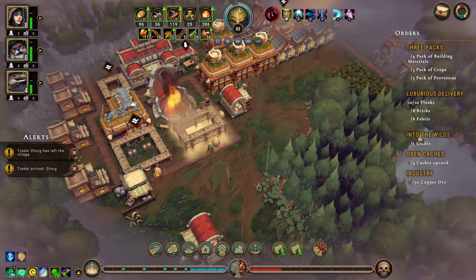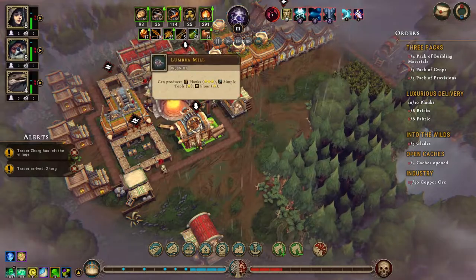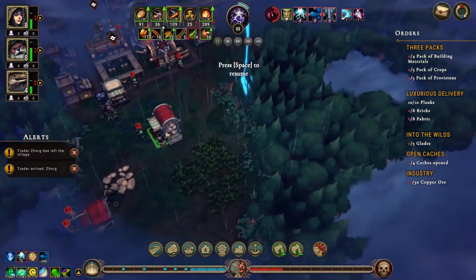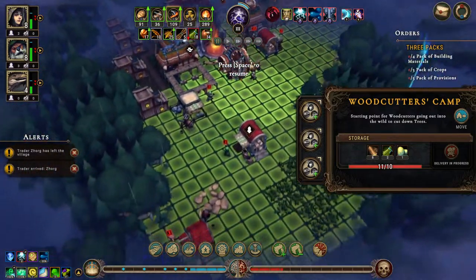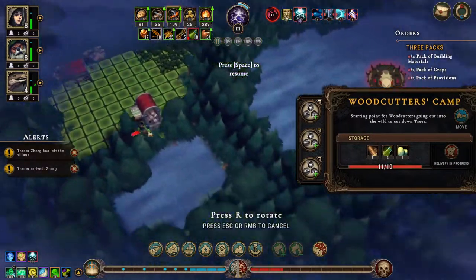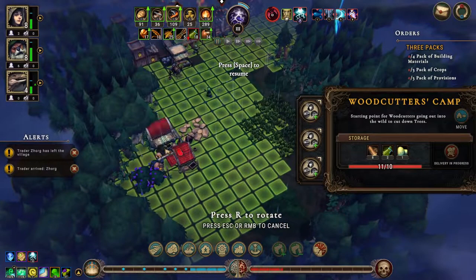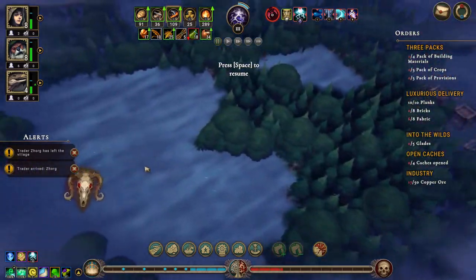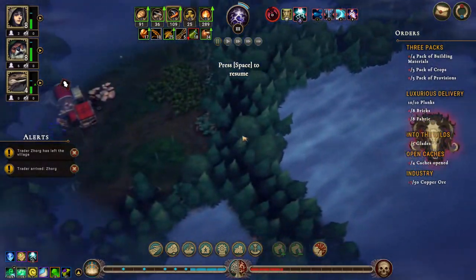We have all the planks, almost all the fabric, none of the bricks. We don't have the people to do anything right now. Let's take you out — there's the other woodcutters camp. That takes us down to zero. Let's see where there was another nice big grove — yeah, a glade. We'll cut into there and then we'll figure it out.